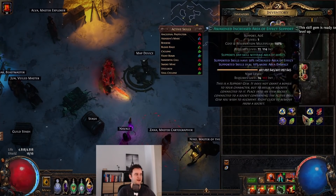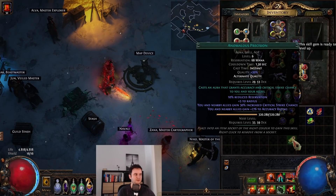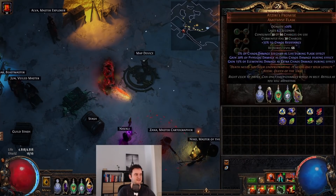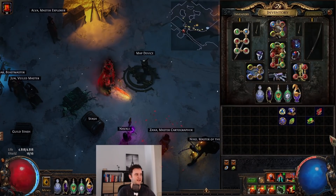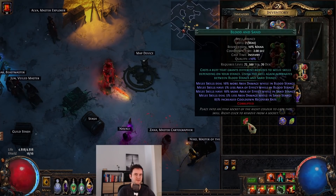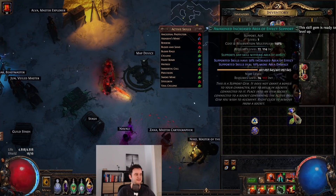As for auras, we have two Enlighten 4 — obviously pretty expensive. All this does is let us get a little bit of Precision in there. It's only level 6, but since I had two Enlighten 4, might as well. This is the least important thing to cut if you only have Enlighten 2 or 3. We also have Hatred — pretty much a no-brainer — and Blood and Sand. Sand Stance gives us less area damage but more AoE for mapping, and you can switch into Blood Stance for bossing. Everything that gives more area of effect is really good.